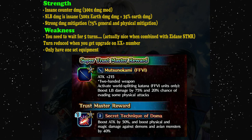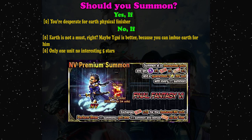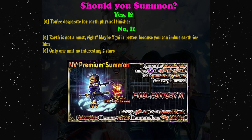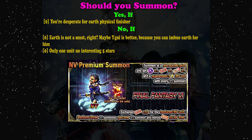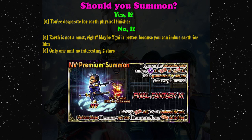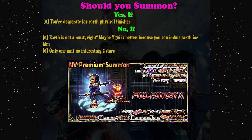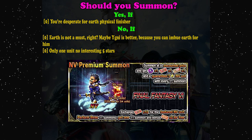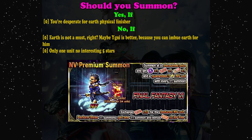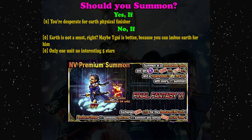So that's my preview for Samurai Cyan. Should you summon? The answer is easy — we kind of lack an earth finisher. If you want to get a high score on Dark Vision as easily as possible, Cyan may be your answer. We have Tifa for water, Sephiroth for dark, Cyan for earth — and who's next? We already have four elements covered. So ask yourself: do you really need that earth element? If the answer is yes, go ahead.